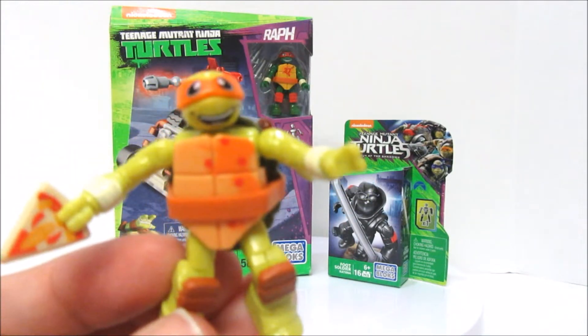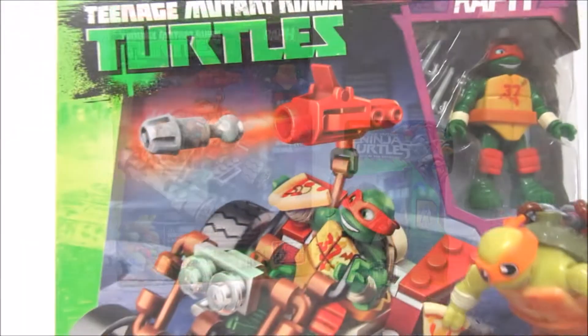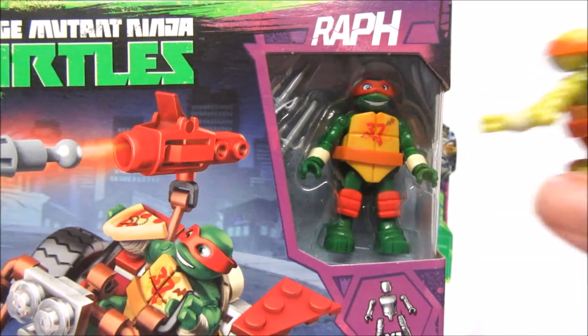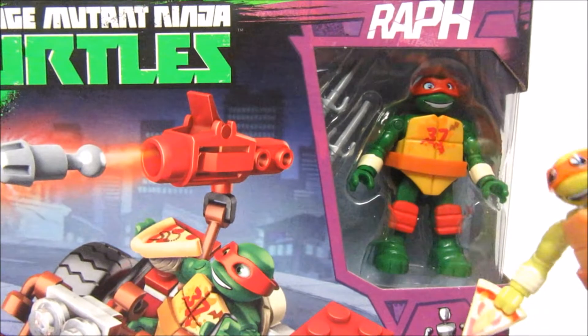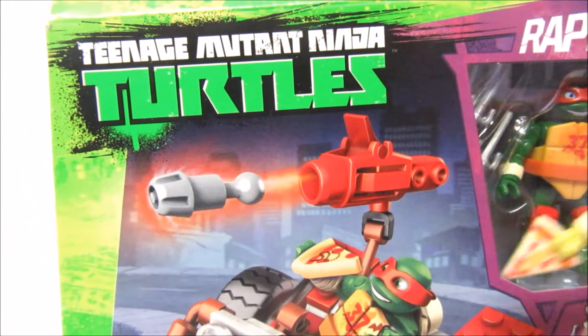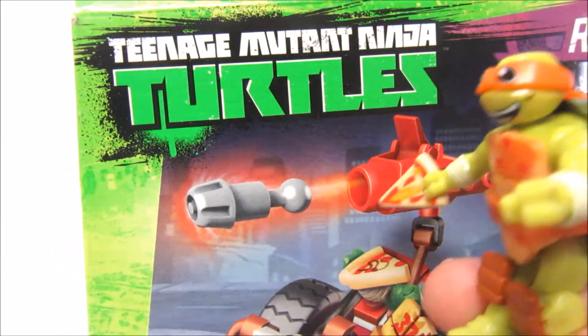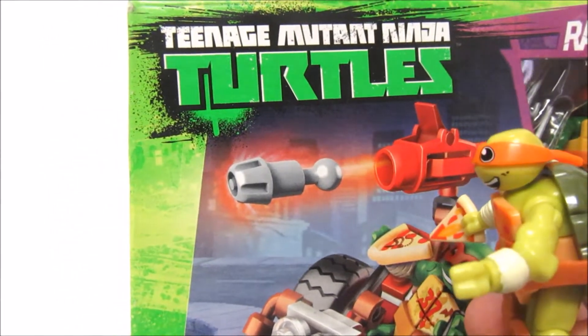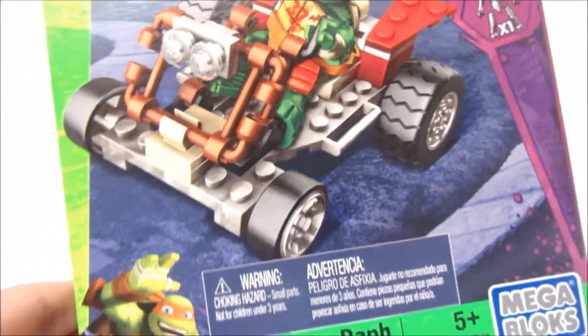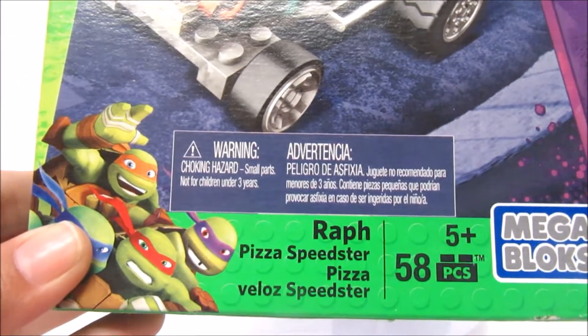Now let's take a look at the box before we open them up. Here's my brother Raph. Give me some skin! High five. Right here he wears the red, I wear the orange. And it says Teenage Mutant Ninja Turtles. Look, we got some kind of blaster up here. Pizza! And there he is in our cart — it's Raph and the Pizza Speedster.